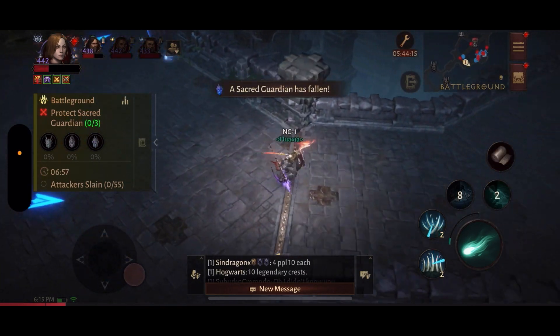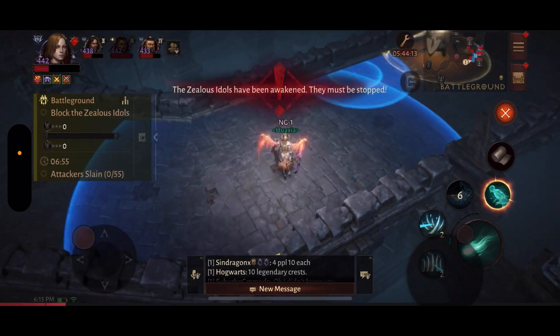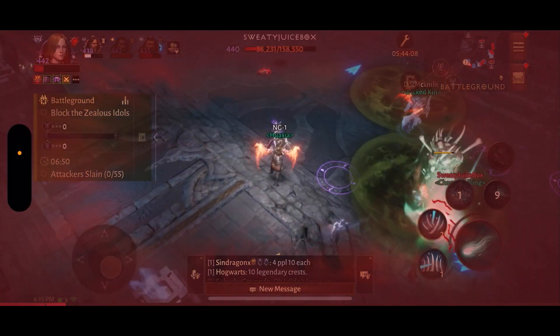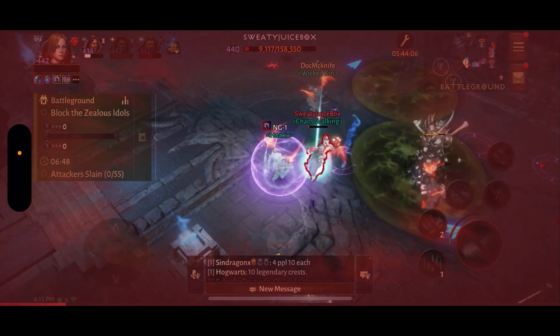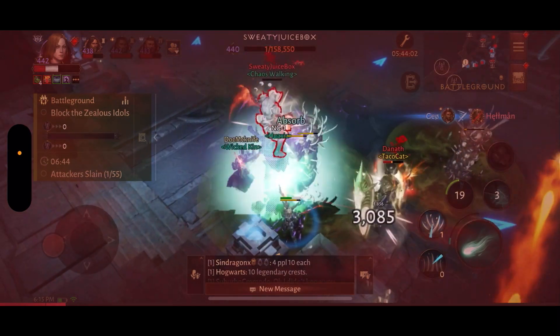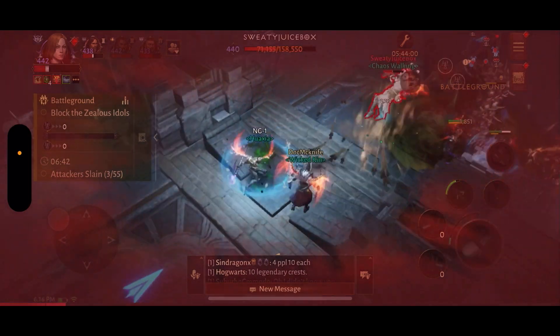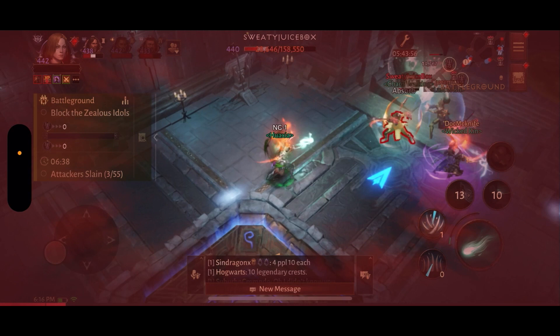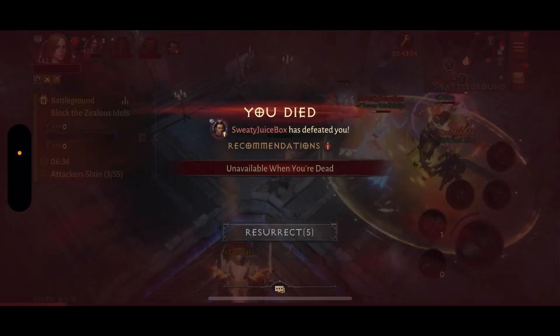So pretty much for Necromancers, we don't really try to kill anybody. We just try to be with our groups, especially our high resonance players who have the big wings, who are like 6,000 or 5,000 resonance.